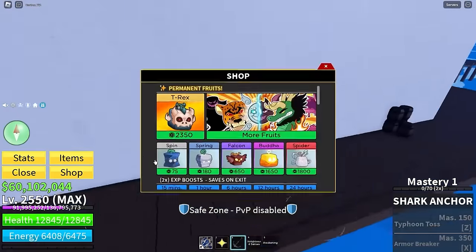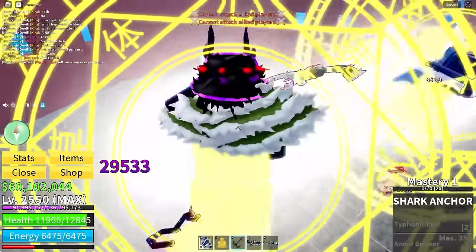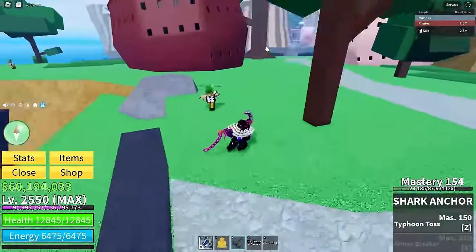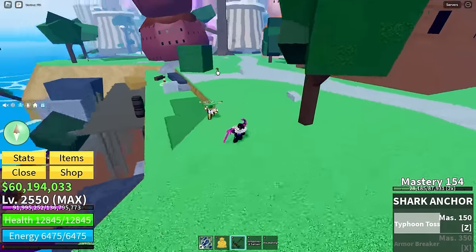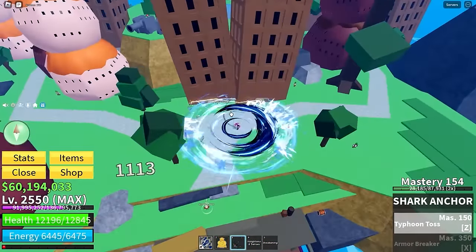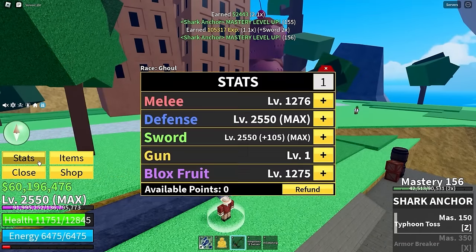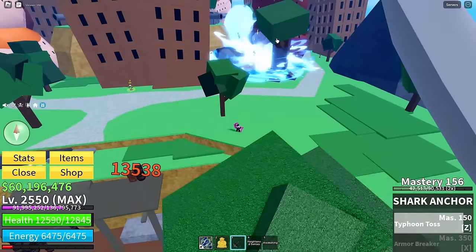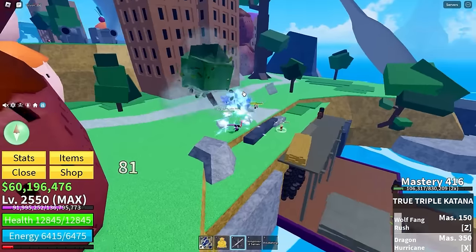Let's go say hi to Cakeweed and beat up Cake Queen — this should give us our first ability. The first move is typhoon toss: you grab someone, spin them around, and throw — 6,000 damage! Let me compare that to true triple katana, dragon hurricane, and wolf fang rush — they do about 6K as well, so it's not as crazy as I thought, but still pretty solid.